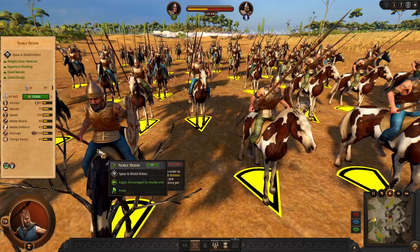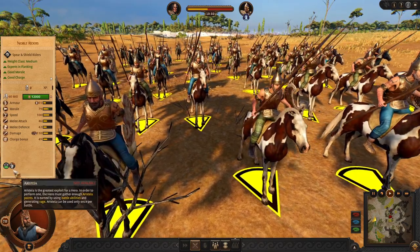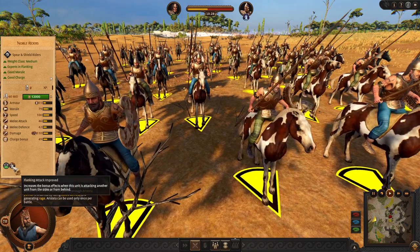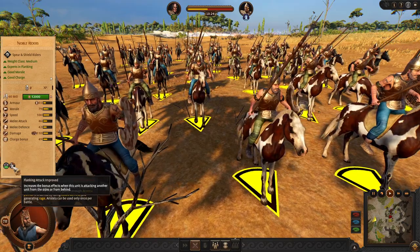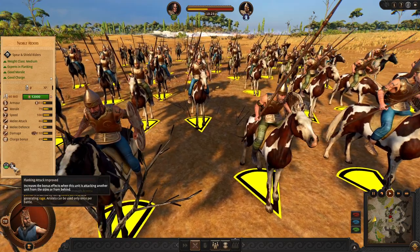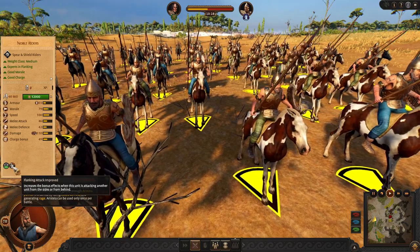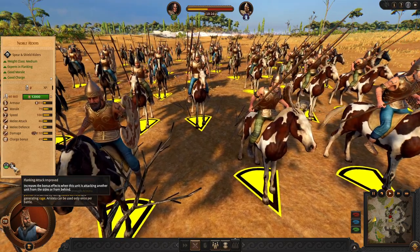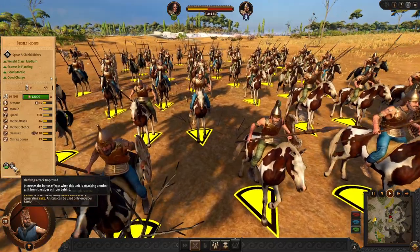We got some cavalry here — cavalry with good spears and good charging. Cavalry is about flanking; you will be flanking with these guys. This is not your shock cavalry, but your flanking cavalry. Your frontline is having immunity to flanking, so you can apply some flanking on your own.